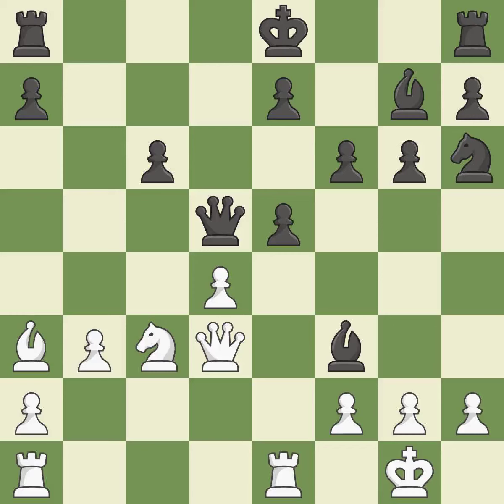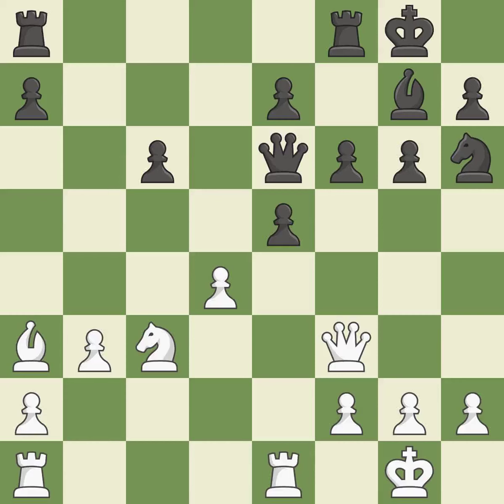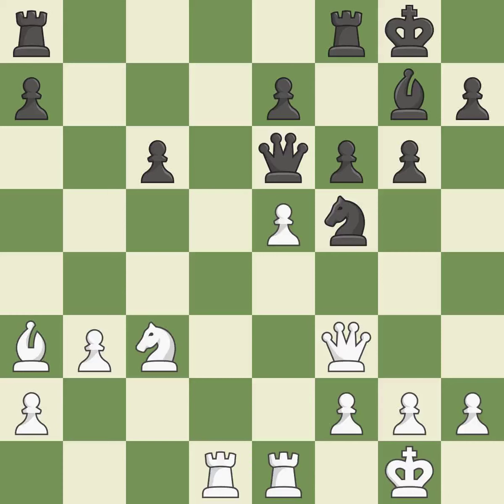The queen is now on a more secure square — it is ideal. That bishop was open for business — it is ideal. Now that the rooks can see one another, they can defend one another — it is ideal. This defends the attacked pawn — it is best. The knight becomes more active as a result, gaining control over more of the board — it is ideal. It is a fair deal after all captures.